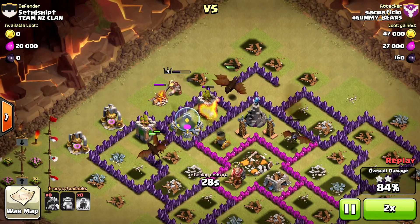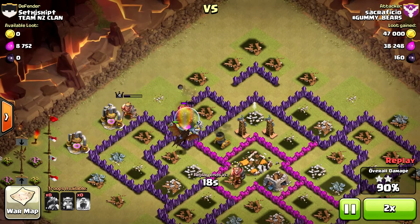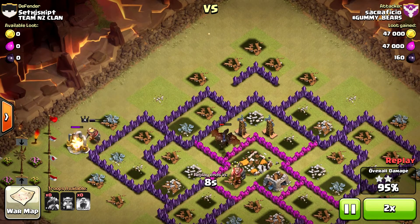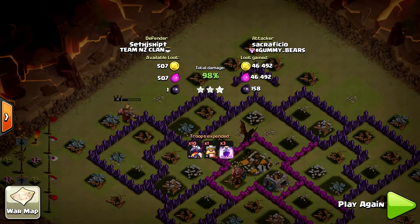Just to recap on the strategy: focus on the area of the base that has the most air defense. Drop your dragons in a way that they will go straight towards the air defenses. If you have to clear buildings on the left and right of the pathway, do that first. And once they're close enough to be getting hit by the air defense, drop the rage potion so that they run straight in and destroy the air defenses. Thanks very much for watching — I hope the 10 dragon attack video was useful for you. Please don't forget to click subscribe on YouTube so you'll be able to see all of my future videos. Bye for now.